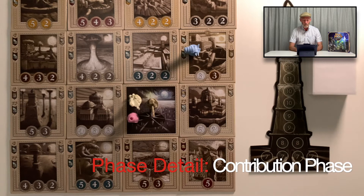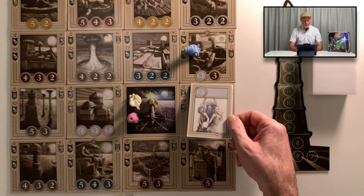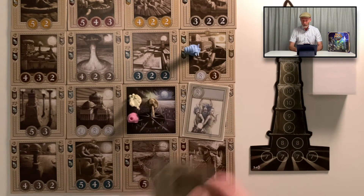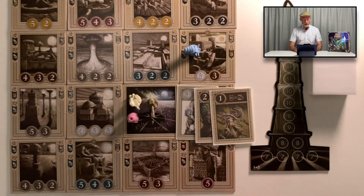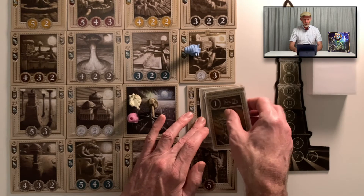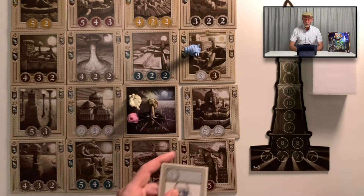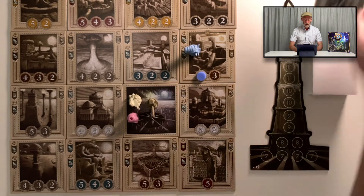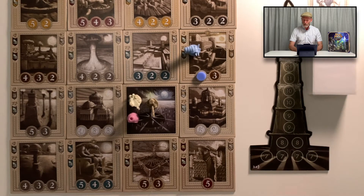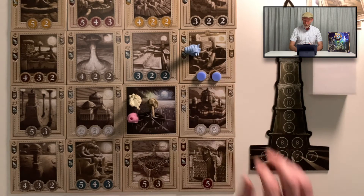Contributions to reconstructing buildings are made by turning in sets of people cards for their numerical value. People cards also have abilities but we'll talk about that later. The simplest contribution would be to turn in a set of people cards whose colour and numerical value matches a contribution space shown on the buildings, then placing one of your counters on that space. Your contribution can be greater than shown in the space and you can make multiple contributions if you're able. You can use the card's ability to help with contributions, but I'm going to talk about abilities in a moment.